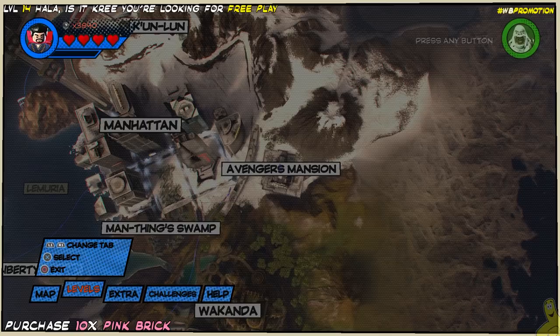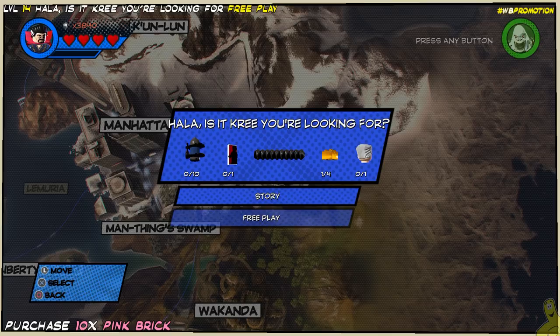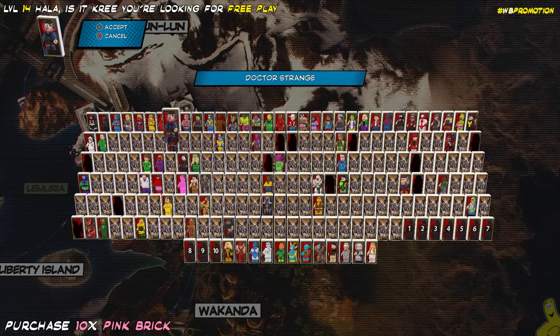We'll pull up our map as we don't need to leave the building to do so. Toggle over to the levels and scroll all the way down to level 14 — 'Hala, is it Kree you're looking for?' — free play. Once we select that, it's going to take us into a cutscene, which we have removed, and of course we have sped things up ever so slightly.